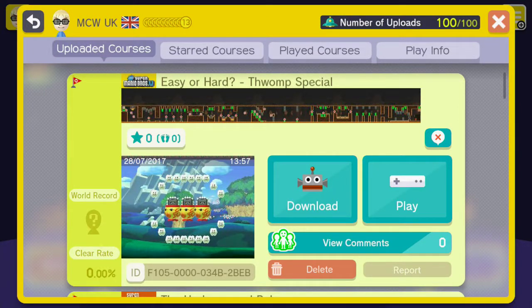Hey guys, here's a level I created for the 12 item challenge called Easy or Hard Thwomp Special. The easier route goes up the pipe at the start to the left, and the harder route goes through the castle. It's basically a speedrun — in this video I'm going to show you how to complete both routes. So enjoy.